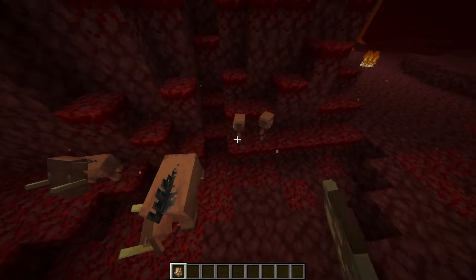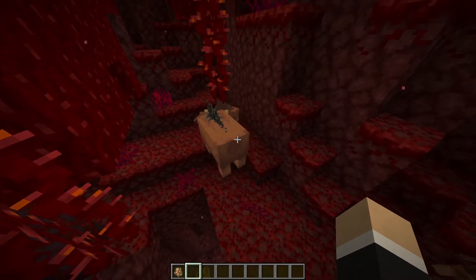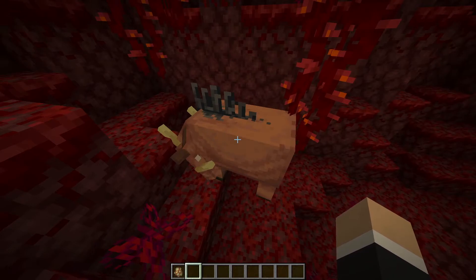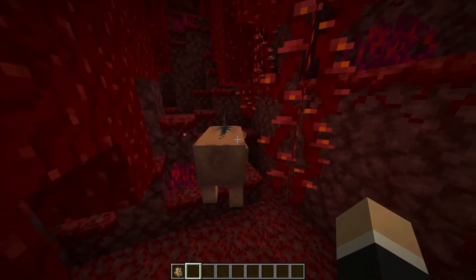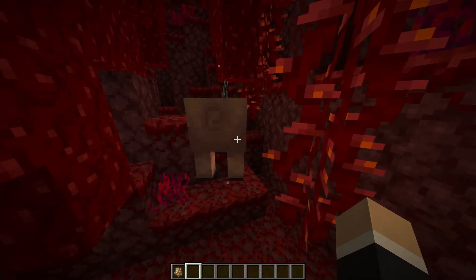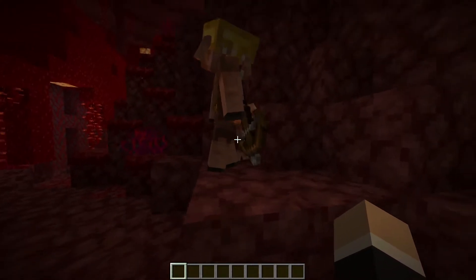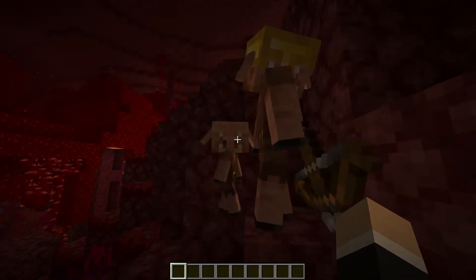Piglins will occasionally go after the hoglin. A hoglin is basically an evil nether pig. The hoglin will go after you no matter what, even if you have gold armor on — they're pretty aggressive. Even with a full set of netherite armor, they can take like half your health. Piglins can sometimes spawn with gold armor and can either have a gold sword or a crossbow.